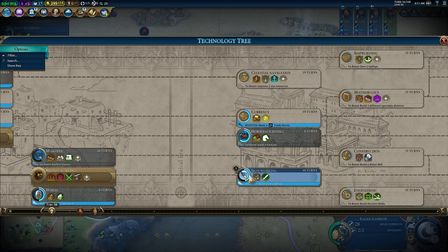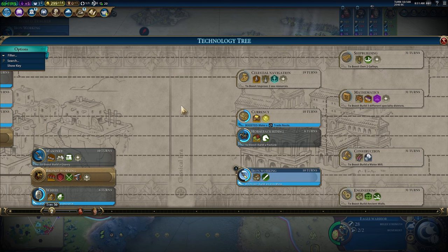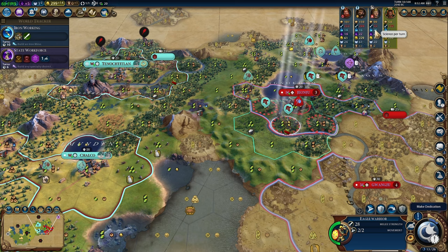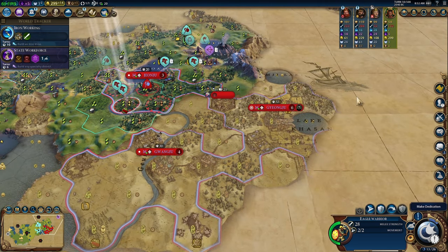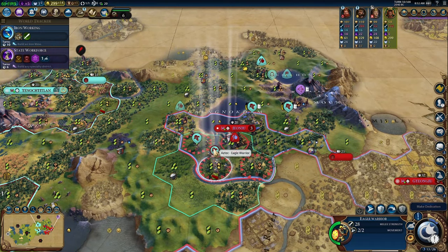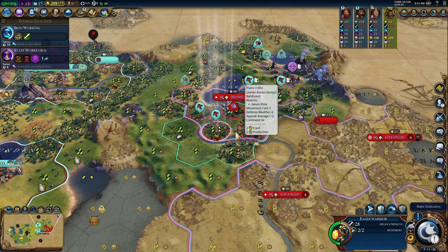The reason we want to get to Iron Working as quickly as we can is because the Koreans have a very high science output. If you look at what they have compared to what we have, they're rocking 28 science per turn, so they're definitely going to be getting high-tier units soon — their own swordsmen, other combat units. They're definitely going to be getting walls up, and that's going to be a problem for us especially with this city here. They already have the encampment, so once they get walls up our eagle warriors are going to find their value really limited.